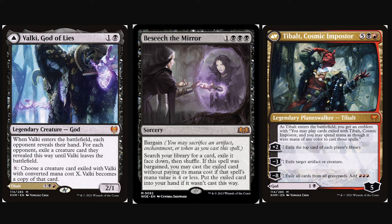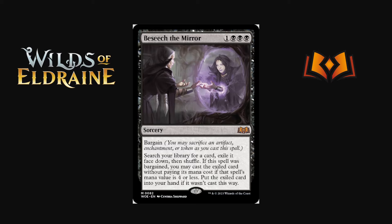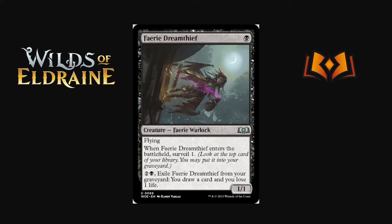The key with Besiege the Mirror is whether you're able to trigger the bargain ability consistently — if there are enough things you can play early that sacrifice artifacts, enchantments, or tokens this is really really strong. You can go get a wrath or whatever toolbox piece you need. You can't cast something like Tibalt's seven-mana half since it checks the mana value of what you're casting must be four or less. But there's a bunch of powerful things to do if you can reliably trigger bargain.